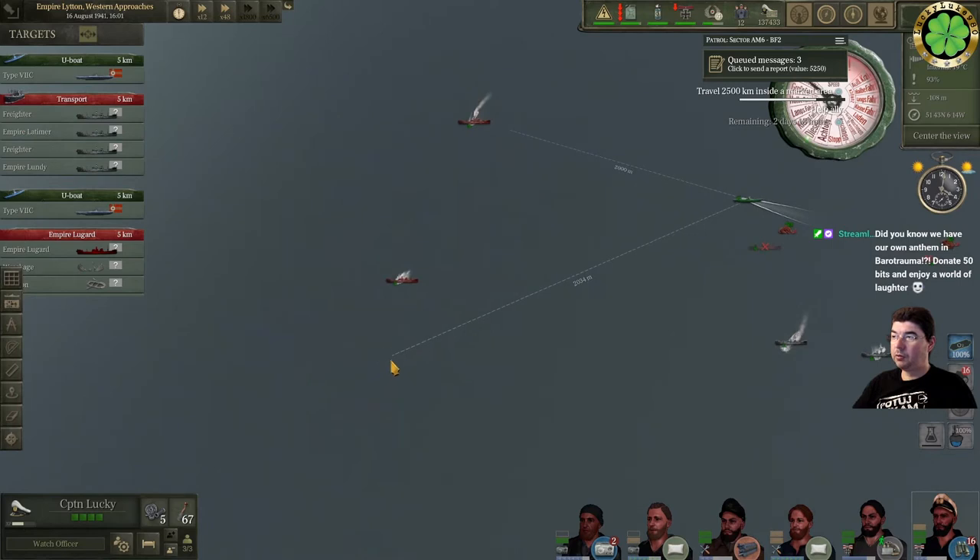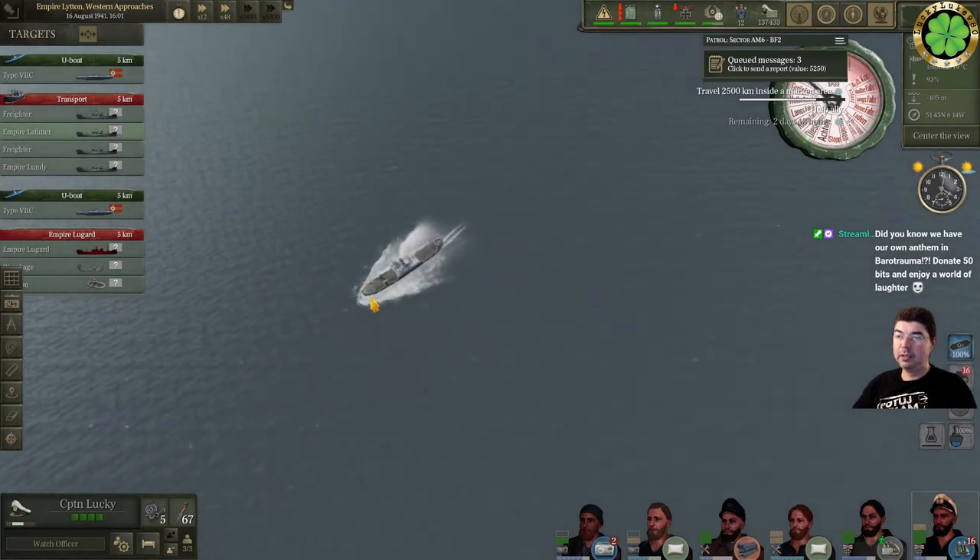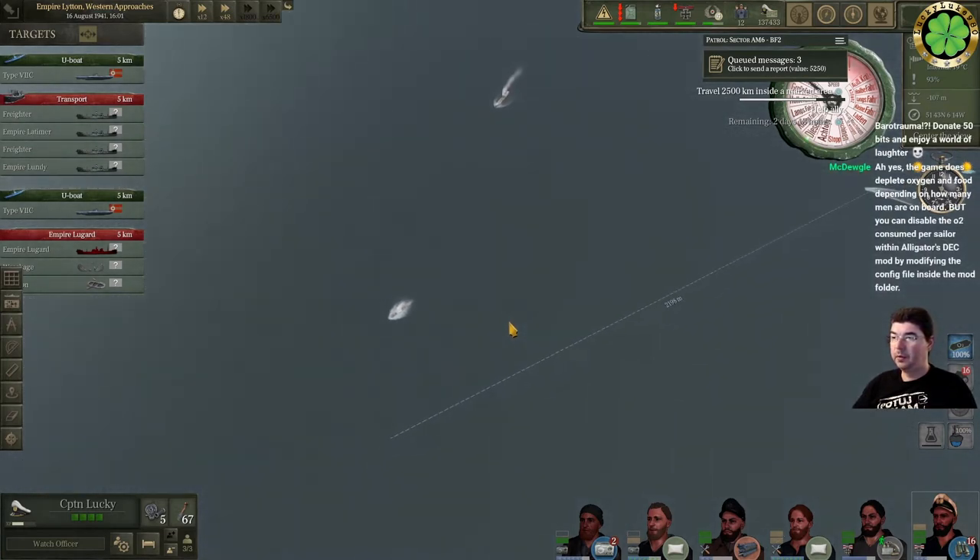I was going to show you how to sink an NA1 with the D-gun properly. This time will probably fail, but usually it takes two or three shells and it goes down. You just have to shoot it at the proper place.